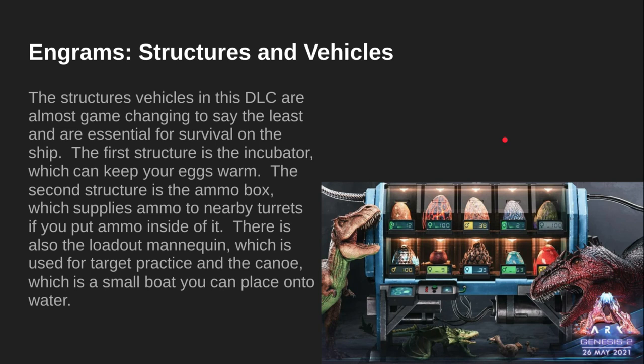The second structure is the ammo box, which supplies ammo to nearby turrets if you put the ammo inside the box. There is also the loadout mannequin, which is used for target practice. And the canoe, which is a small boat you can place onto the water — like a canoe.